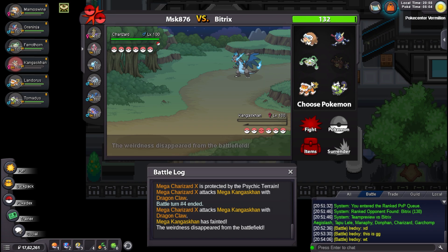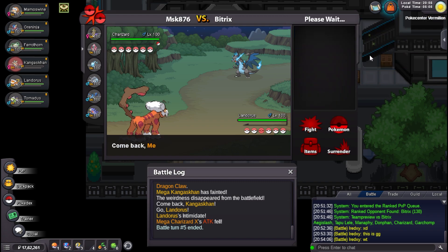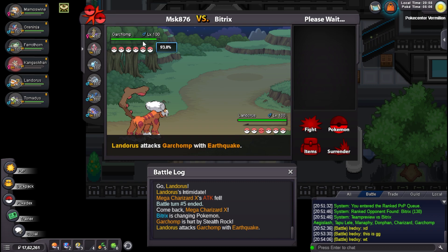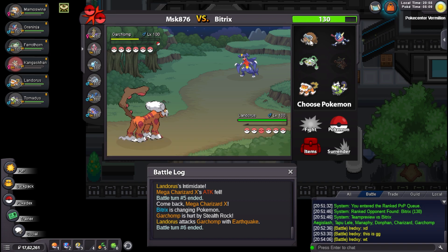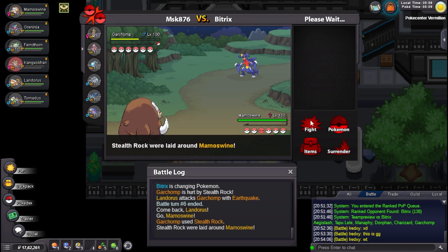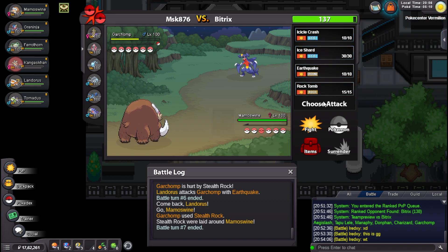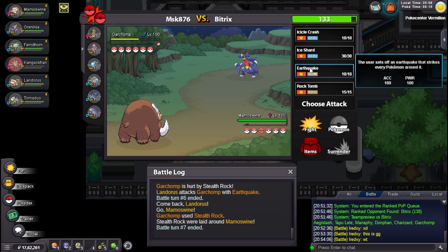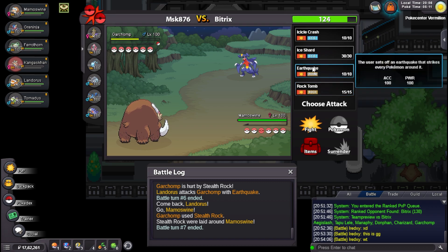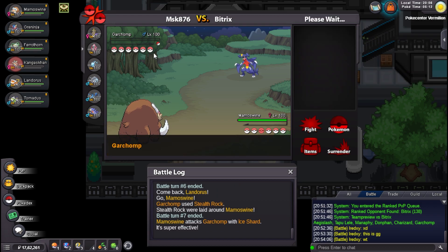I have a Landorus whose Earthquake is super free, so I will click an Earthquake here. He switches to Garchomp. Okay, he'll try to get Stealth Rocks up. Let's see how much damage it does — that's hella Impish. I'll go Mamoswine. He should technically get Rocks up and I can threaten with an Ice Shard. I believe the weird Psychic Terrain disappeared. I can threaten with Ice Shard and he technically doesn't have any switches even, so he would want to keep this.